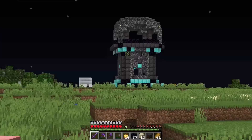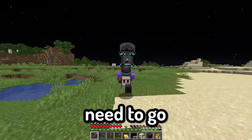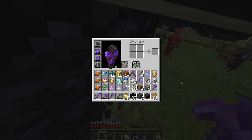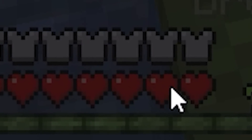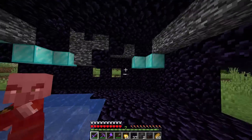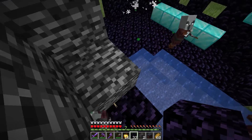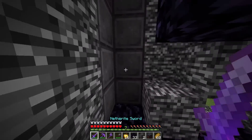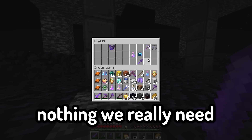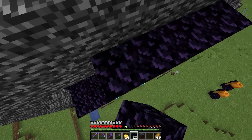If we get more Eyes of Ender in this thing we might not even need to go to the nether at this point. Just getting some netherite blocks here — the mobs are just dying to my thorns, not even moving my health. Let's get up to the chest at the top and see what it has. Kind of disappointed — nothing we really needed. Let's head into the nether. What better place to do it than a pillager tower that's literally made out of obsidian.